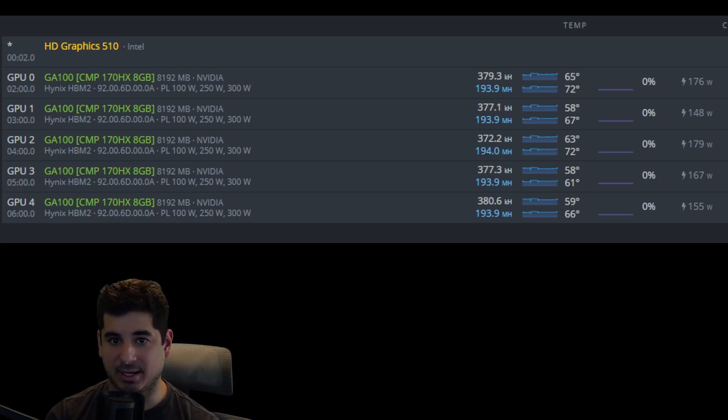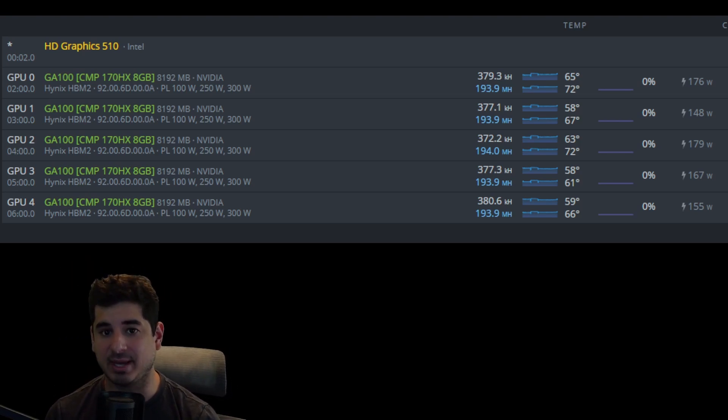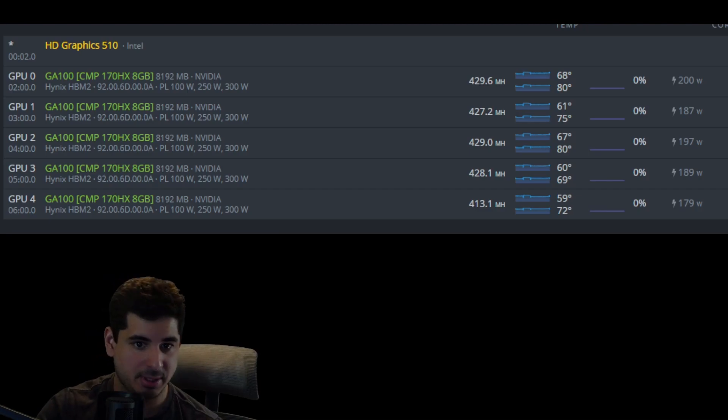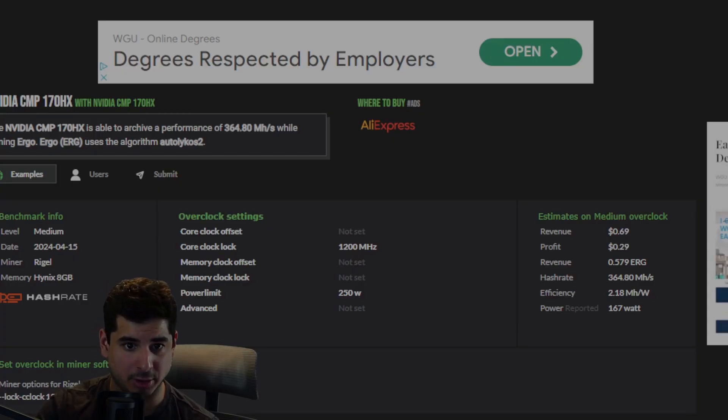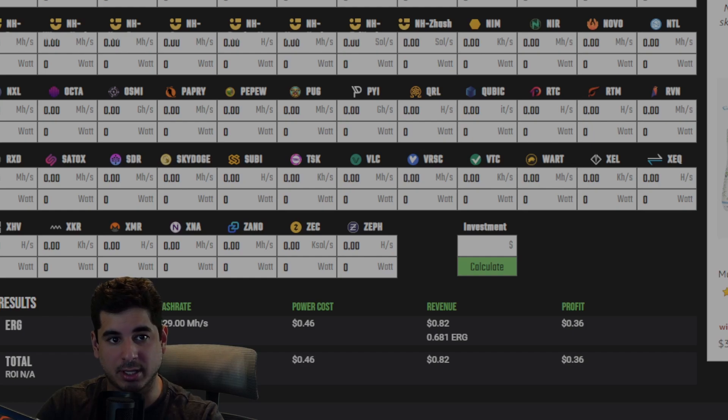On Zealots I'm getting about 380 kilohash at between 150 to 170 watts. The power tends to jump, and I didn't go crazy on the overclocks. With Zealots it's kind of better for the 170HXs to set them card by card. I'm not mining Zealots right now — I'm mining Ironfish — but I wanted to show you what they can do, and 380 is very, very solid. On Ergo, which is what a lot of people were mining with these before Fishhash came out, you can see the profitability numbers. When I plug in my actual hashrate, it's about $0.07 more profit — roughly a 25% increase with the updated BIOS.